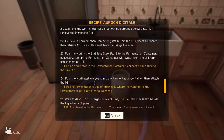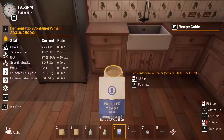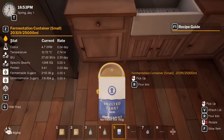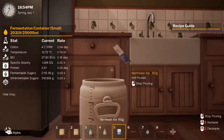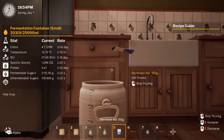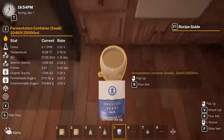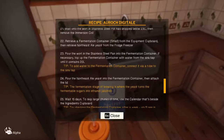Pour the Northeast Ale yeast into the fermentation container, then attach the lid. Pour it in there — oh yeah! Then attach the lid.